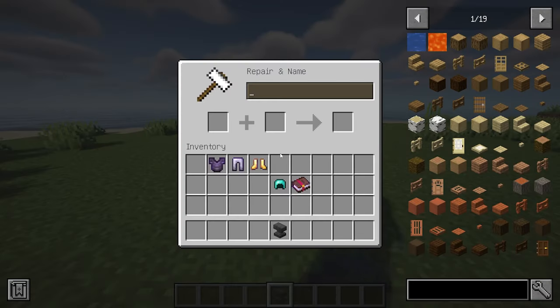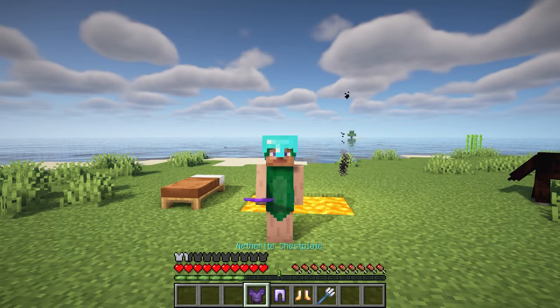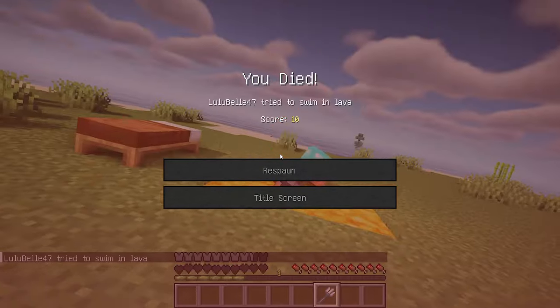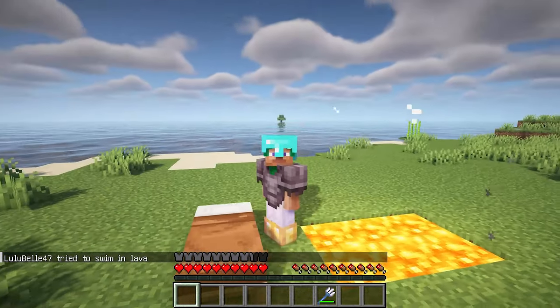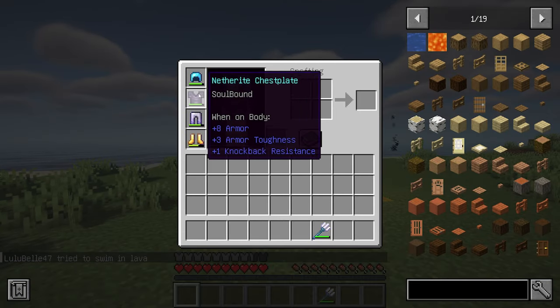This mod features a single soul binding enchantment with several custom configurations, offering a streamlined and focused experience. Items enchanted with soulbound are automatically retained upon death. Additionally, the mod allows for the random reduction of durability upon death, with the degree of reduction depending on the configuration.